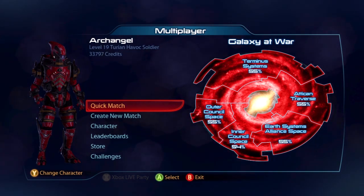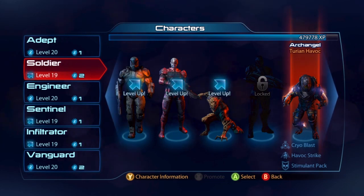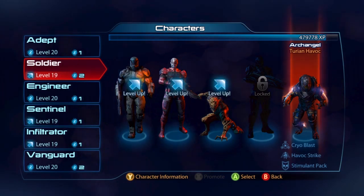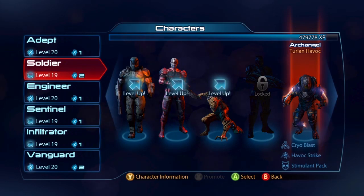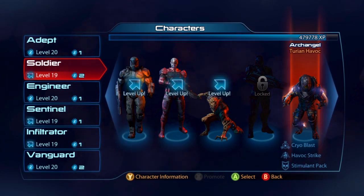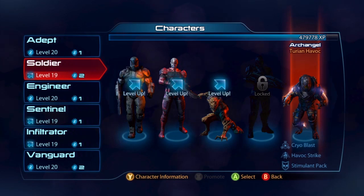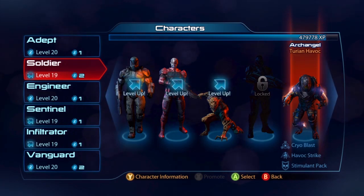I was surprised at how many characters they added in this. I played a little bit yesterday and wasn't able to buy a lot of packs, so I put some money down on some packs to try and get something cool — and I succeeded. I got the Turian Havoc, a new soldier class with a nifty jetpack and a few other abilities. We're going to test him out today, as well as the other surprise: they've brought back the Collectors and Almighty Harbinger. We'll be using this guy to battle the Collectors, which should be full of fun.